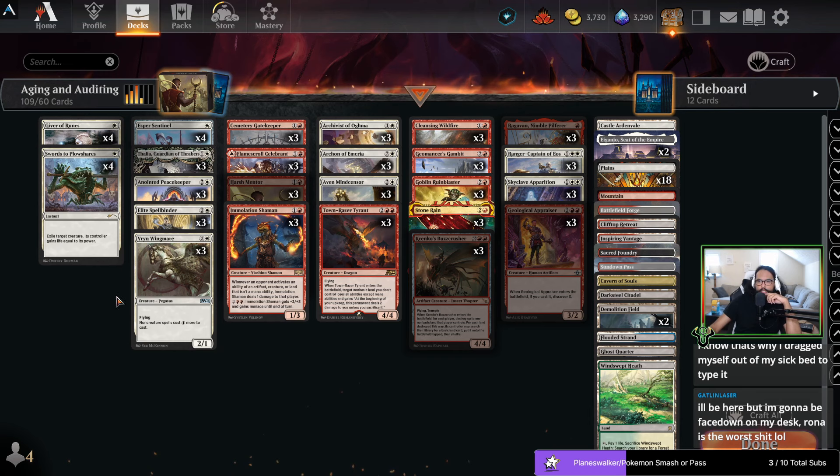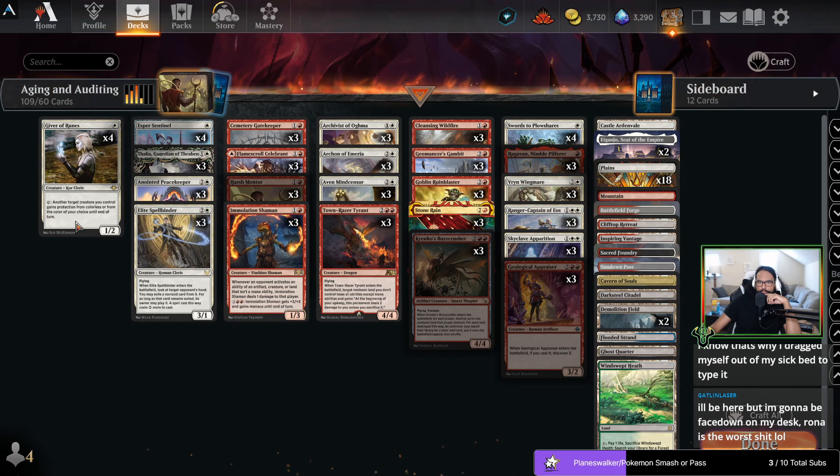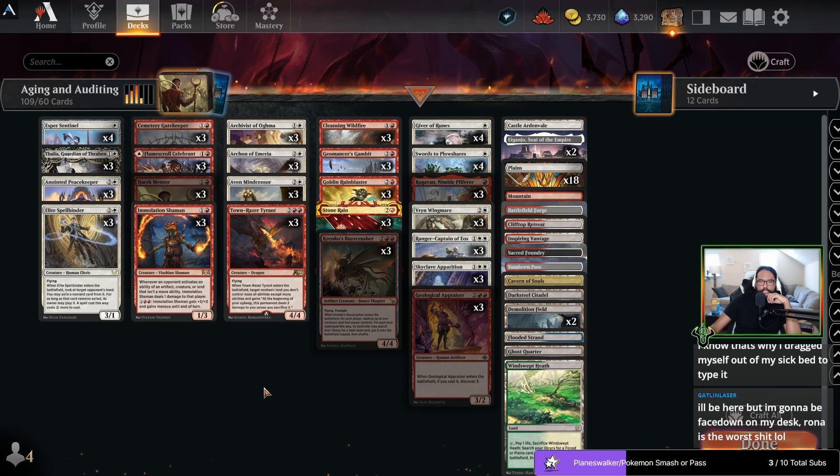So what I'm looking at here is I need to create a deck that allows me to control the amount of mana that my opponent has access to, while still killing them — that's the thing, I still need to be able to kill them. And one of the other things I really need to look for is the ability to have action against decks that don't care about a high land count, such as full aggro decks.